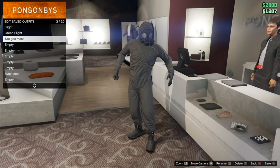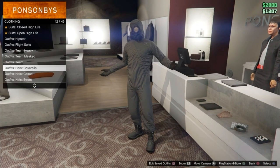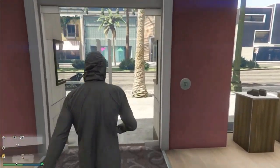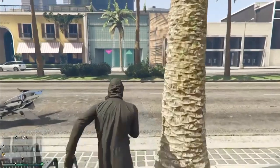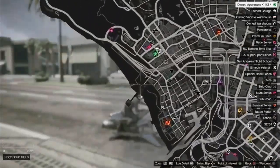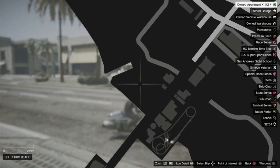Now that you guys have saved the outfit with the tactical gas mask, and also the outfit that you want to put the tactical gas mask on, you guys want to start heading to the beach. When you head to the beach, go exactly to this location.